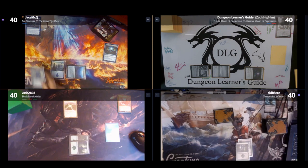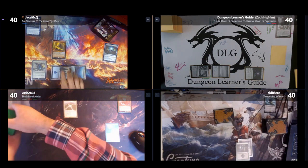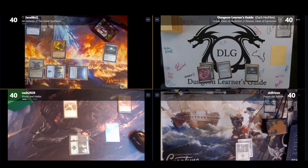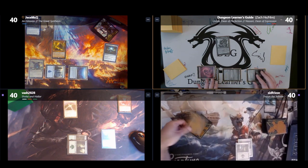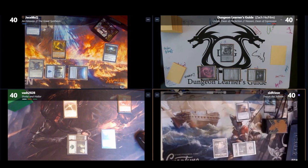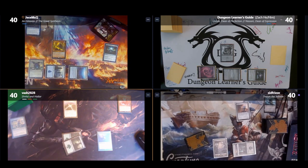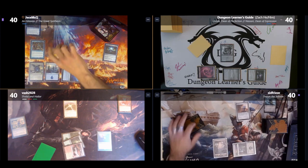Sean plays a Swamp. Bilal plays a Forest and casts Sylvan Library, letting him draw three cards in his upkeep but lose four life for each card he keeps beyond one. Jason plays an Island, casts Sapphire Medallion making all his blue spells cost one less, then casts Baral, Chief of Compliance — making his instants and sorceries cost one less and drawing him a card whenever he counters a spell. Then Bilal casts Rhystic Study, drawing a card whenever an opponent casts a spell unless they pay one additional mana, and attacks Bilal for one with Baral.